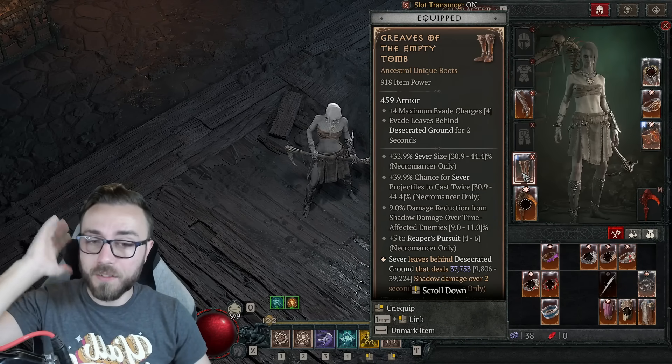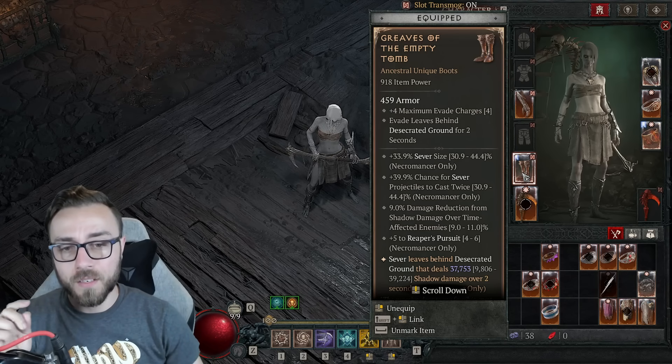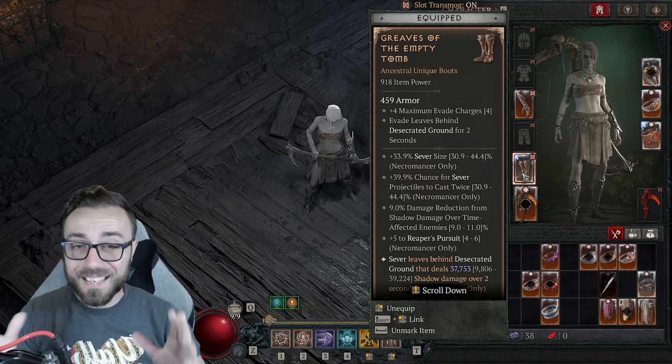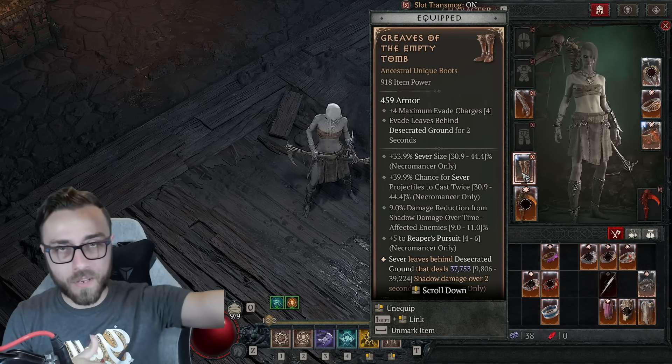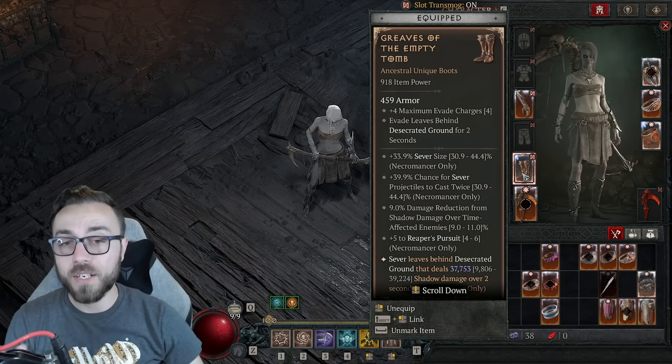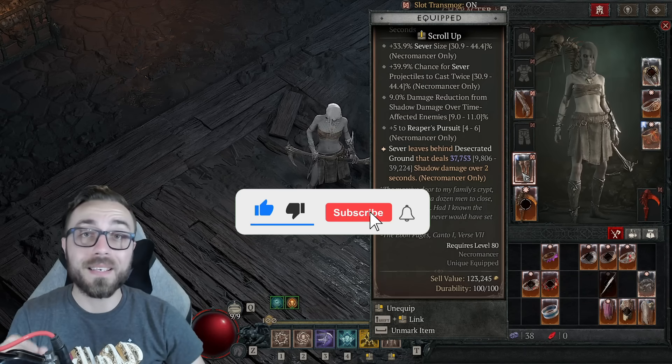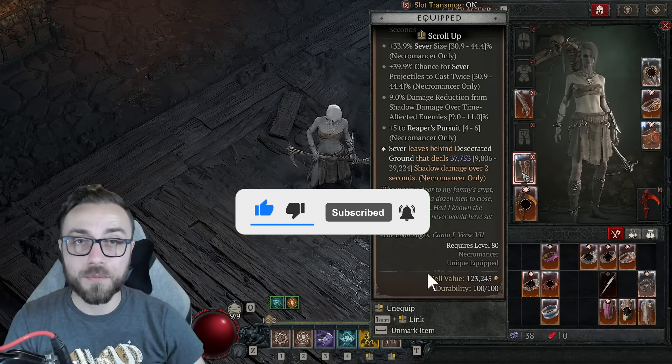I basically want to put out an entire video about why I think ranks to Reaper's Pursuit are just strictly worse than movement speed in every way, shape, and form, but that'll have to wait for a different time. It was the addition of the chance for Sever projectiles to cast twice, and the vast improvement to the damage of the Desecrated Ground effect on the boots.